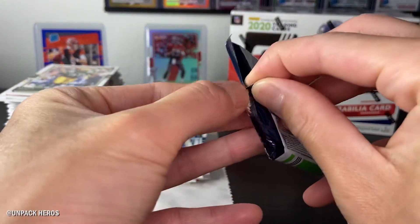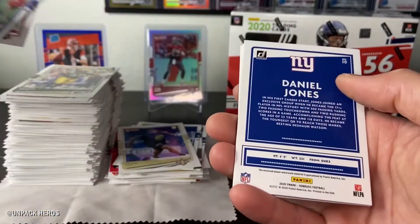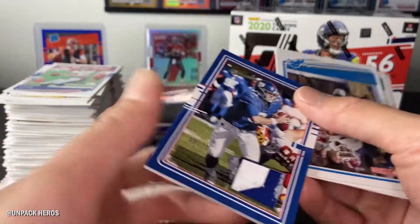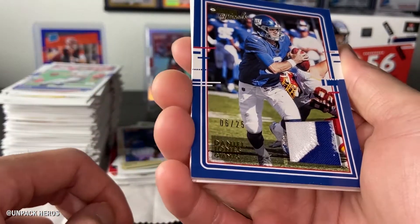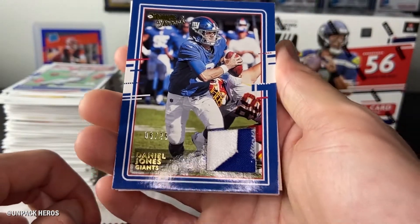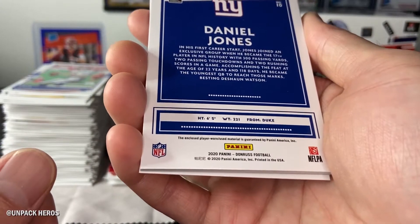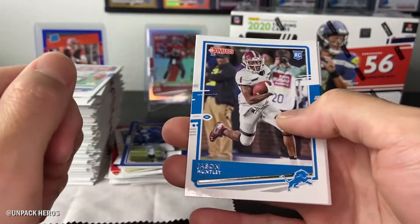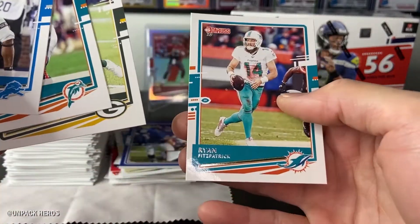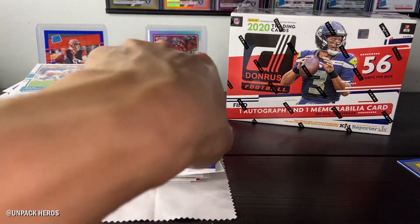This feels like the mem part in there. Drew Bledsoe — oh, we got a Daniel Jones mem card! Too bad it's not his rookie. Oh, it's numbered — look at this patch! Wow, that's a nice patch, the little two-tone. Daniel Jones, 6 out of 25 — that's nice. Nice little hit. Is it game worn? Probably not — player used. Wow, that's a nice little hit. We got Jason Huntley, Dan Marino. I like this Daniel Jones — let me sleeve this bad boy up.